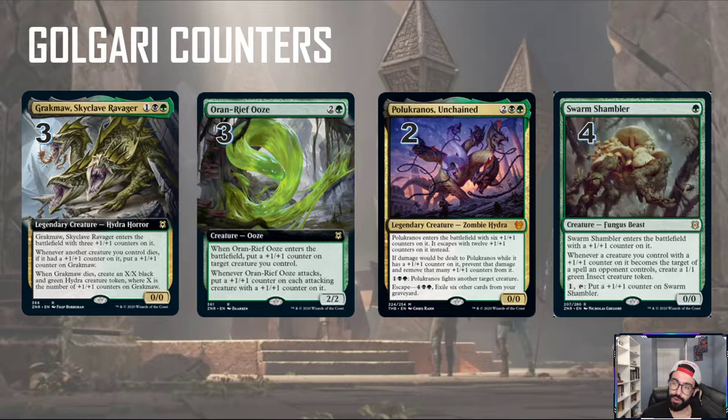We have returning Theros escape creature — the escape zombie hydra, Pelucranos Unchained. It's a four mana six-six, and if you escape it, it comes back with twelve one-one counters. You can basically have it fight your opponent, and when it's dealt damage, you remove that many one-one counters. So this is another way to get counters on your creatures, and it also serves as removal on a creature.